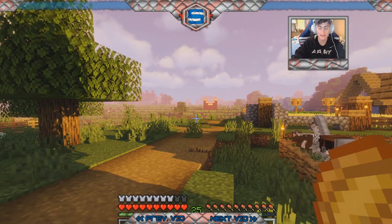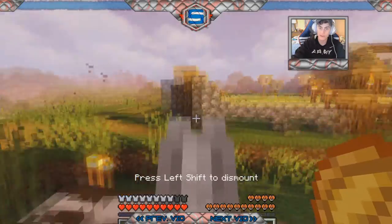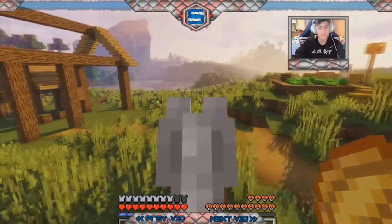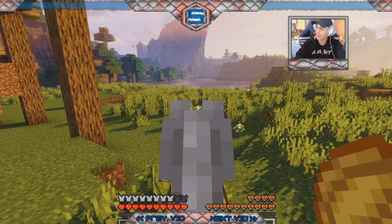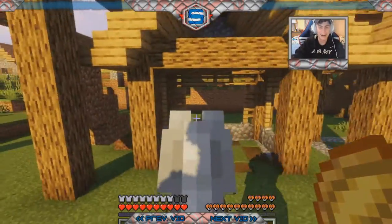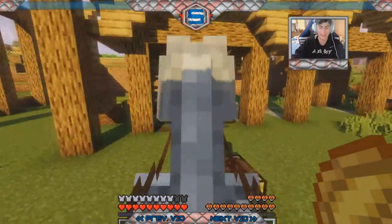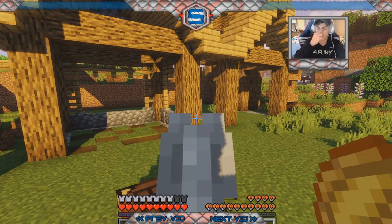Hey everybody, how's it going? Stella Stare here. It's a nice gray rainy morning here at Fort Rutgers, so perfect time to record a YouTube video. So like I promised in the last video, we're going to — I think I have to sneeze — come on, come on. All right, much better. Anyway, we're going to do a little adventure episode.